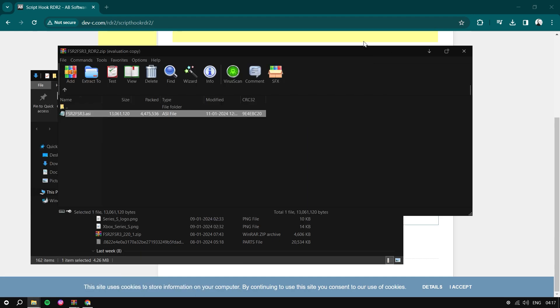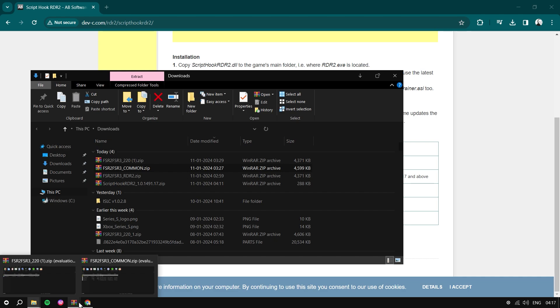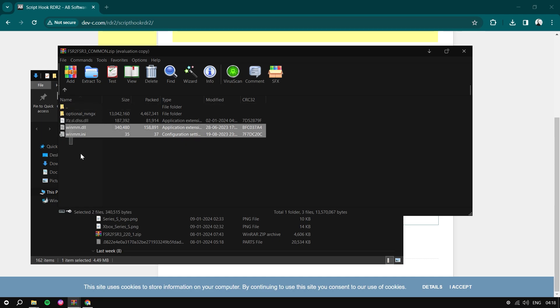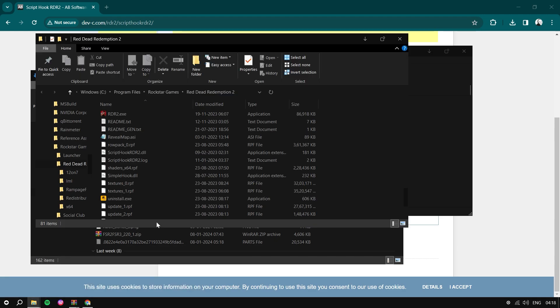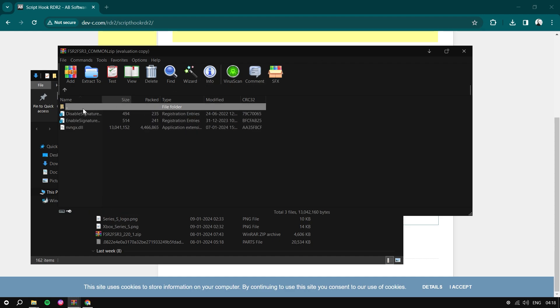Next, open the common files folder. Inside the common files, you don't need the last two files — the wimn file and the one after it. You can simply delete those; don't drag them into the game folder. Take the DLSS file and paste it inside the RDR2 folder.